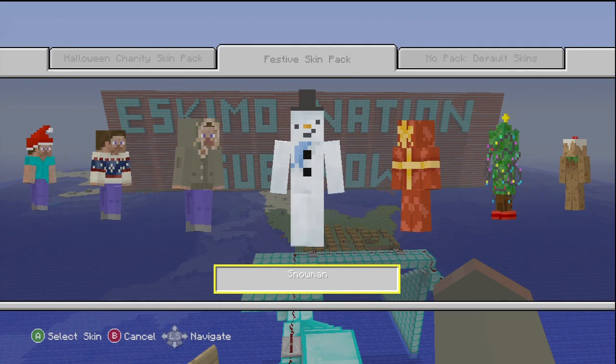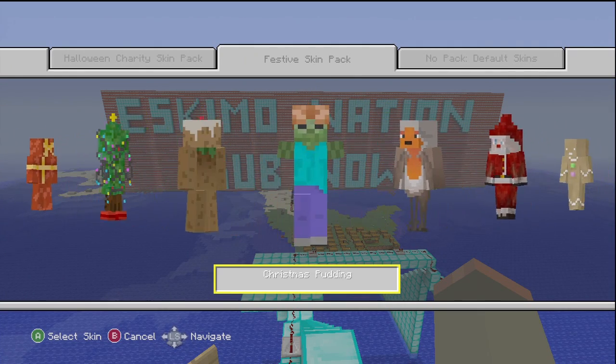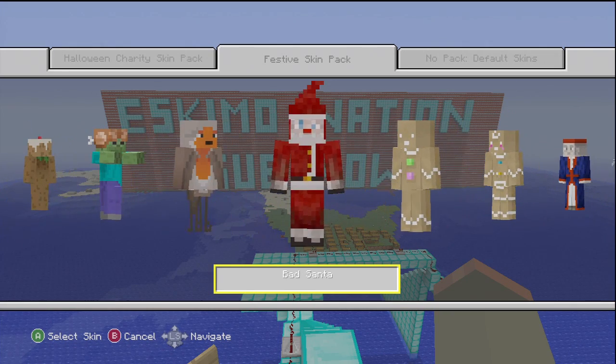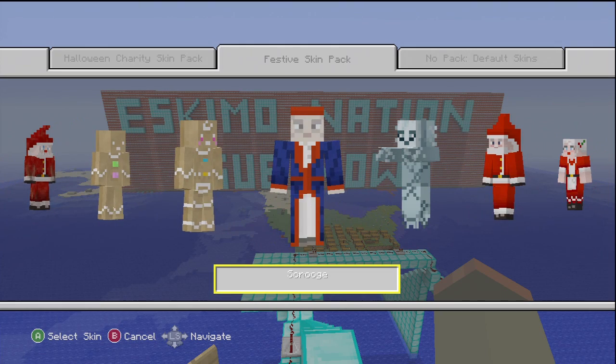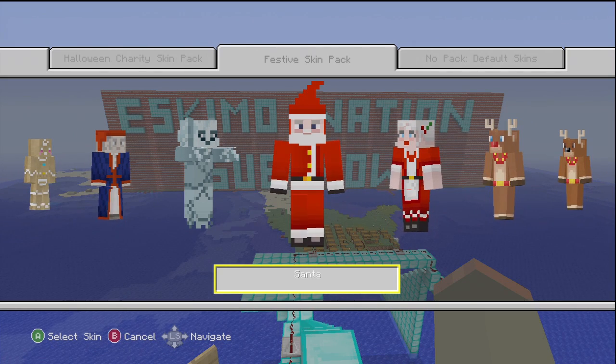There's also a Snowman, a present, a Christmas Tree, Christmas Pudding, Zombie Turkey — he has a turkey on his head — Robin, Bad Santa, Gingerbread Man, Gingerbread Woman, Scrooge — wow, Scrooge is in this, he's ruining the festive spirit — and Marley's Ghost. That is all of the skins in the festive skin pack.